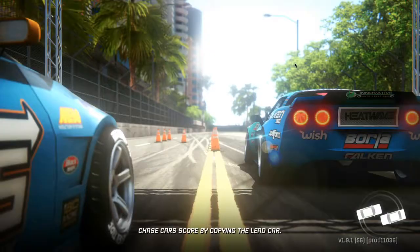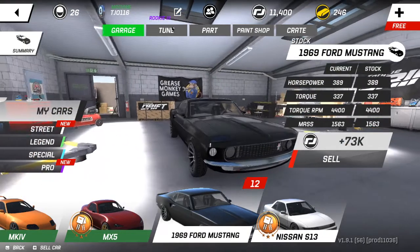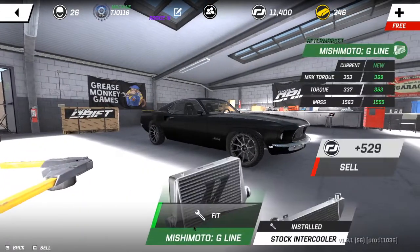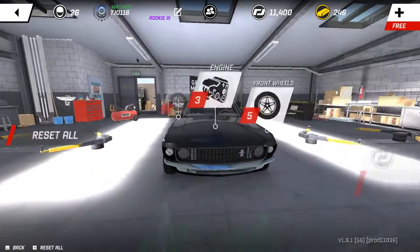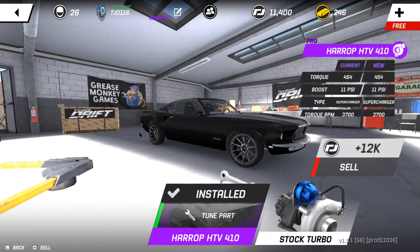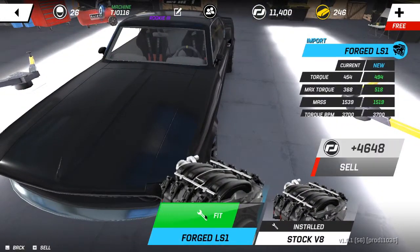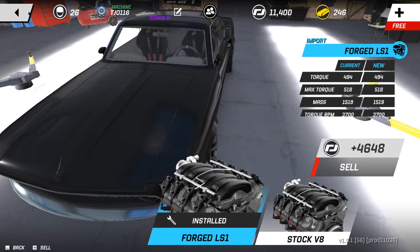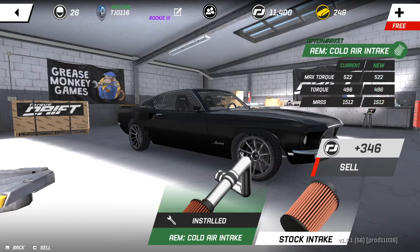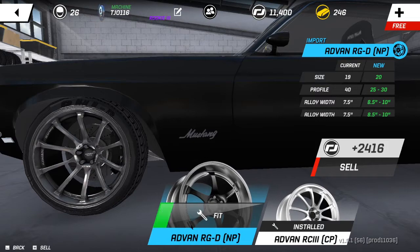Now we're going to go ahead and get this car started on the build. 12 new parts to go on it — this is going to be sweet. Starting with the intercooler — get that Mishimoto in there. Go ahead and get that supercharger on there — that is super nice, just starting off with a massive supercharger. Nice forged LS1. Get that cold air intake — hopefully we can get an air charger coming up here pretty soon. Get those new rims on there because they look sick.